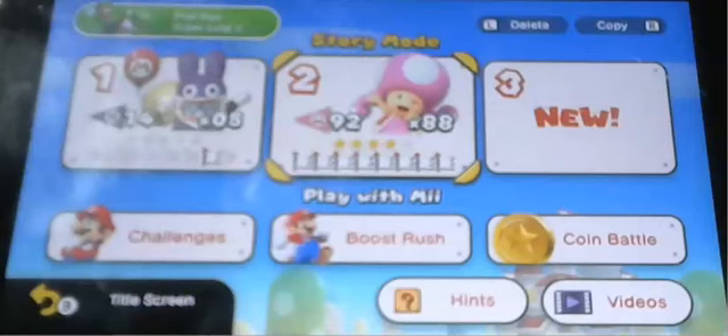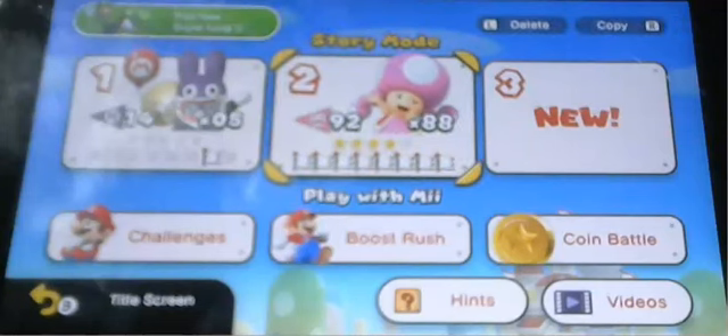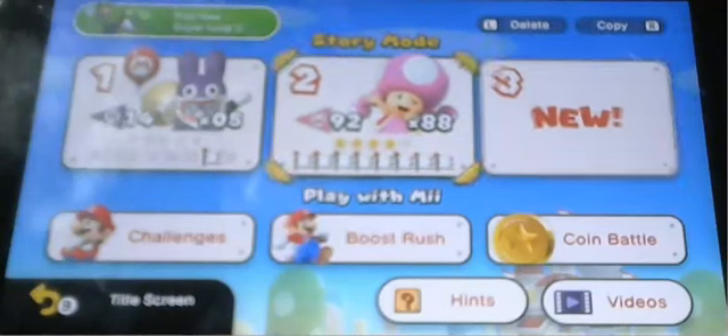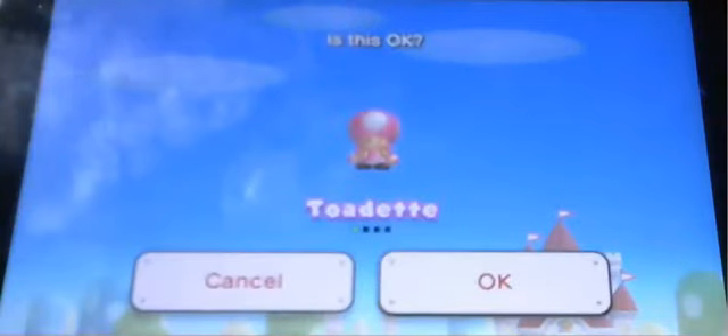What's up guys, it's TurtlesGaming here, and welcome back to some more Super Mario Bros. U Deluxe. This should be our last video of the day. You see here I have 4 stars out of 5. The last star is where you beat the 9th level, and if you collect all the star coins on that level, you get the last star. That is how you get the last star in Mario.